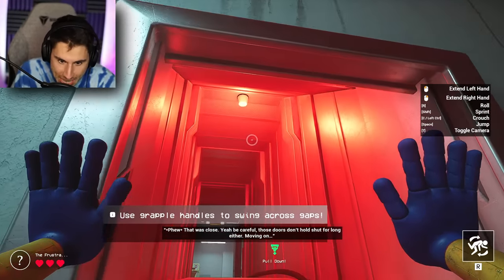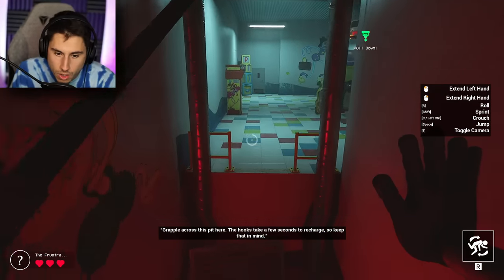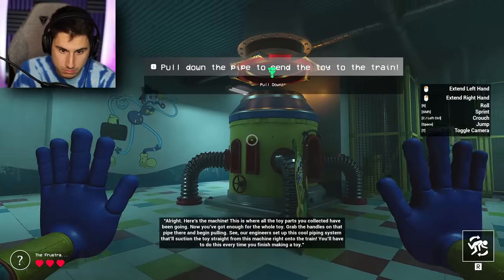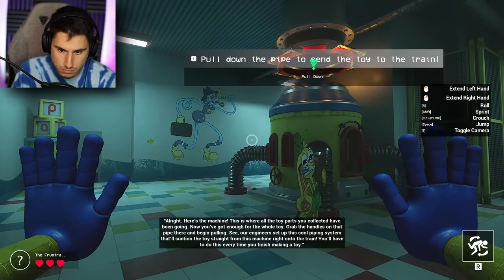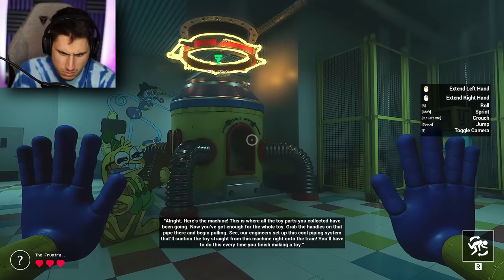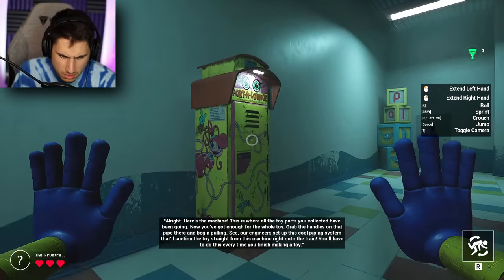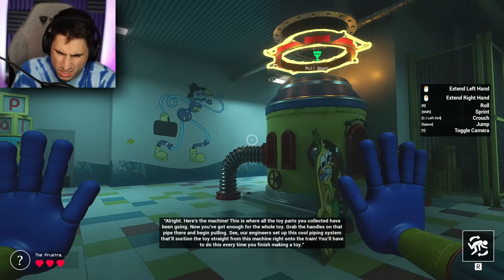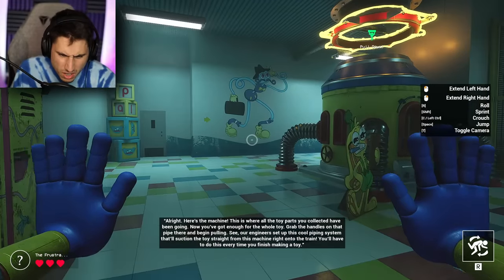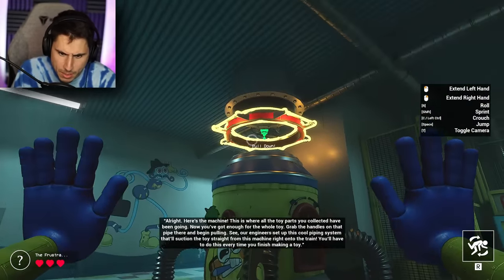Use the grapple handles to swing across the gaps — how do I do that? Grapple across this pit here. The hooks take a few seconds to reach up. Here's the machine. This is where all the toy parts you've collected have been going. Now you've got enough for the whole toy. Grab the handles on that pipe there and begin pulling.